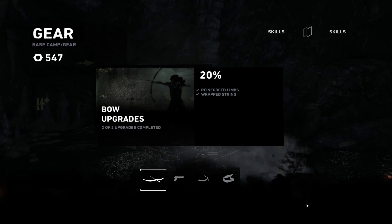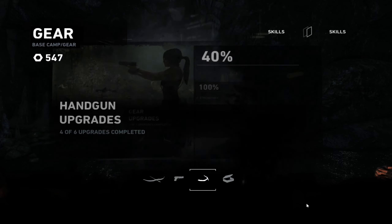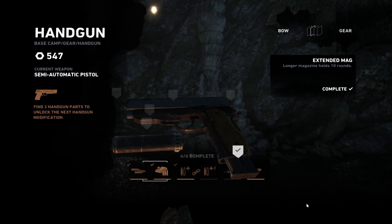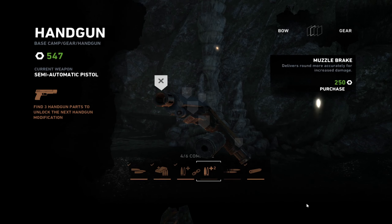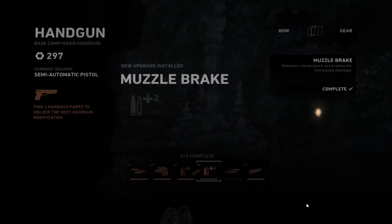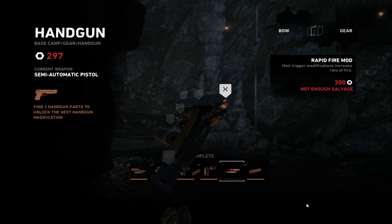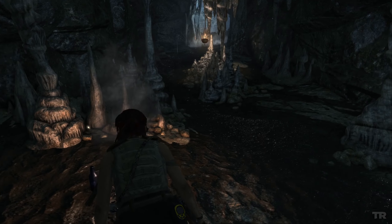And gear - this is completed, this is completed. So the pistol, I can buy some more stuff. 250 for this and 300. I have almost enough for both. Buy that one. And I don't have enough salvage for that. Okay, should be safe. Let's go, let's get out of here.